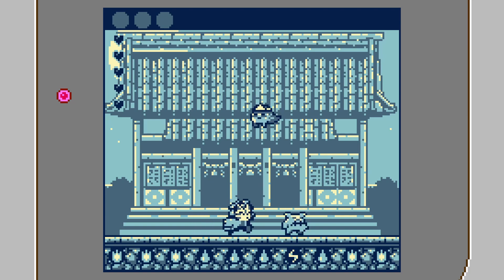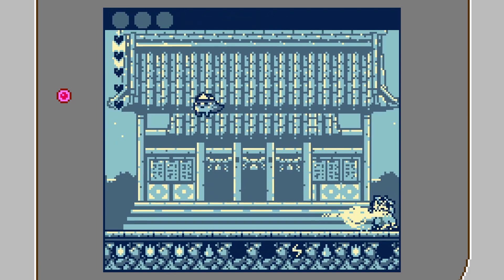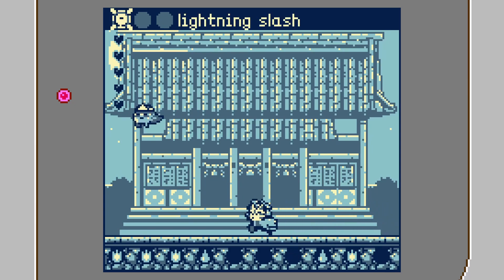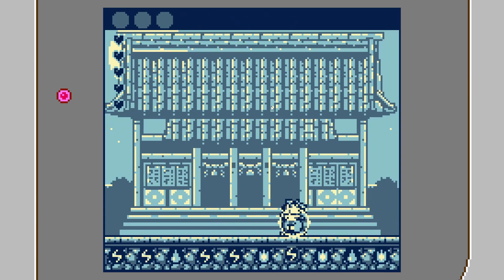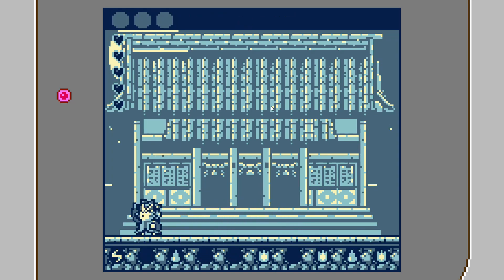Kitsune Katana is a semi-turn based action game where you control a masked warrior defending the sacred temple from invading demons. Press downwards to use your breathing technique to collect energy from the environment. Use this collected energy to defeat your foes.